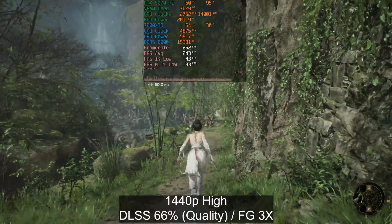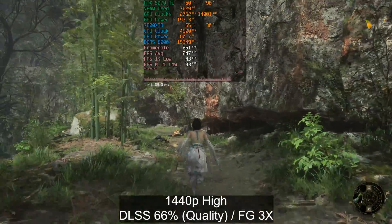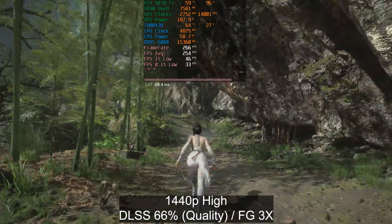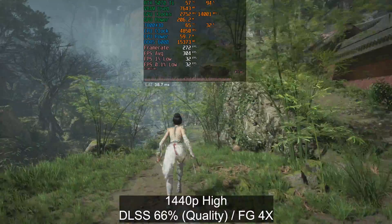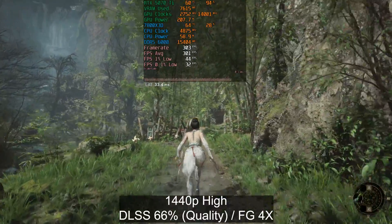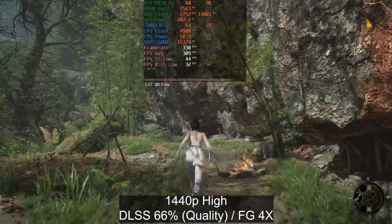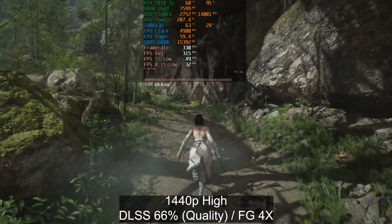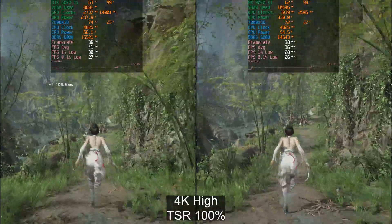If we kick on 3x frame generation, I'm just showing this for people who are interested. I want to point out that the tiny leaf shadows cast on the character's back become a little noisy when using 3x and 4x FG. FG 2x is fine, FG 3x is okay, but FG 4x the shadows on her back become very noisy. That said, without pixel-peeping, that's actually the only issue I could pick out — just playing the game, it's quite hard to notice these artifacts.